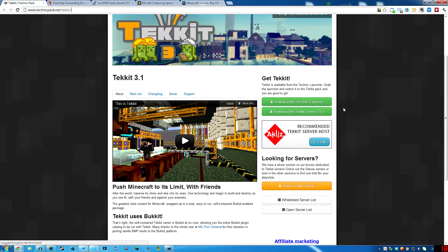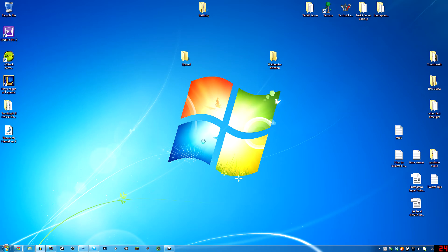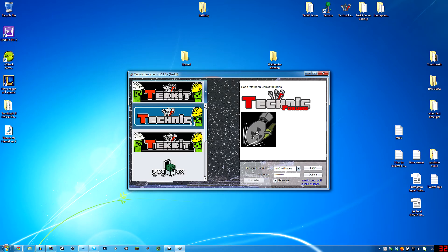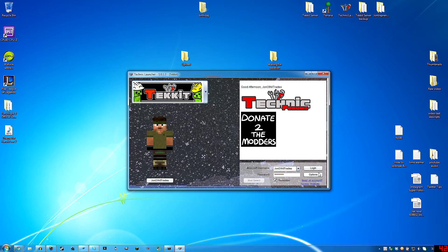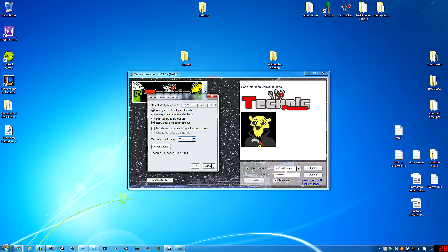Download the Technic launcher right there. And if you're going to try and run the server, also download the TechIt server right there. I already have the launcher running, so let me just show you what that looks like. So when you first run it, it will be on Technic like this. You'll want to click TechIt if you're playing multiplayer. And when you go to log in, it will download it and install it. There are several options here like development builds, recommended builds. And you can change the memory you want Minecraft to run with in case your computer needs more, because there's a whole lot of mods built into TechIt.